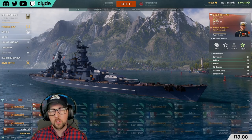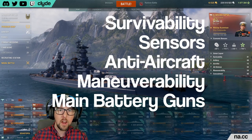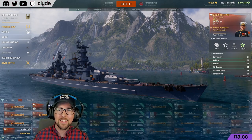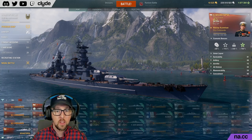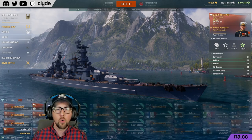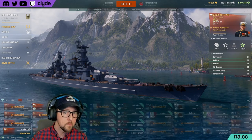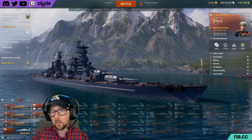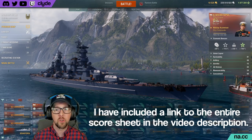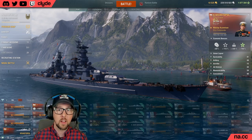I've divided the statistics of these ships into five major categories: survivability, sensors, anti-aircraft, maneuverability, and main battery guns. For every attribute in a category, we'll award one point to the ship with the best stat. In the event of a tie, both ships get points as long as they were better than at least one other ship. If all four ships are the same, nobody gets any points. Finally, I'll select the ship I think was best in each category overall — this might not always be the ship that scored the most points, and I'll explain why.